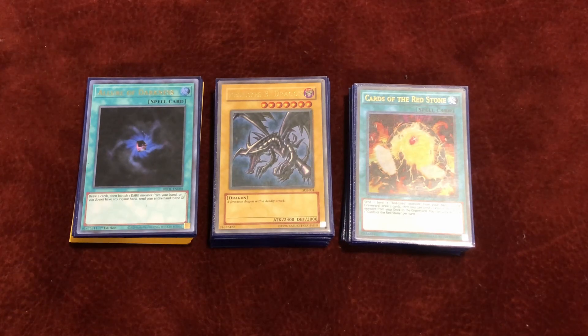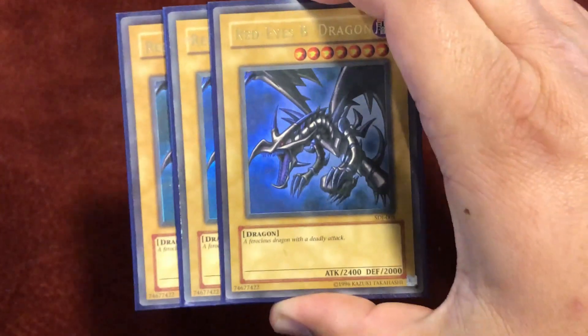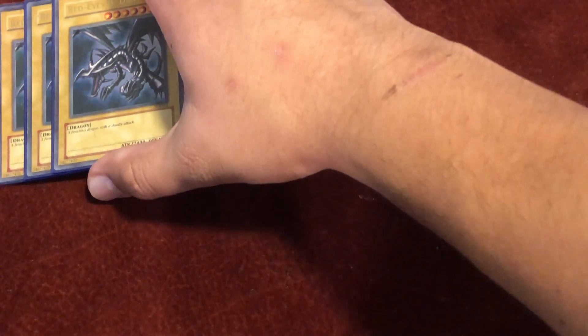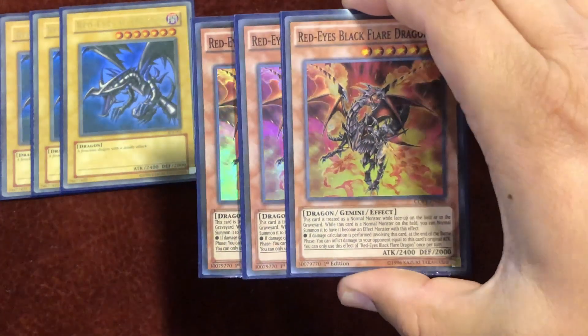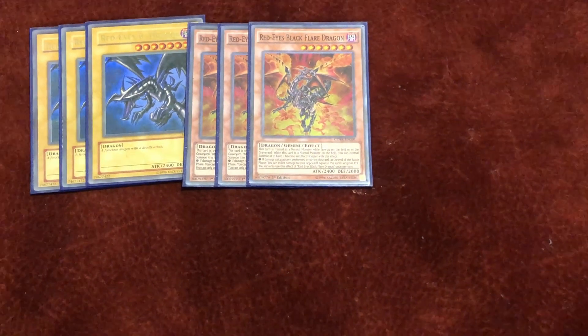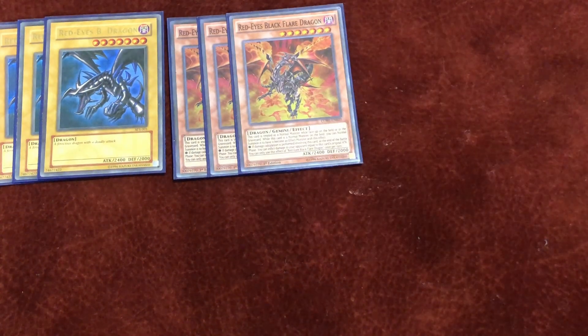Let's start with the monsters. First we play triple Red-Eyes Black Dragon — I love the OG artwork, best artwork, standard, you have to play them. Then we play triple Red-Eyes Black Flare Dragon. It's a gemini but it's also treated as a normal monster on the field and in the grave. It's a level 7 and it's a Red-Eyes target — you gotta play as many Red-Eyes as you can.